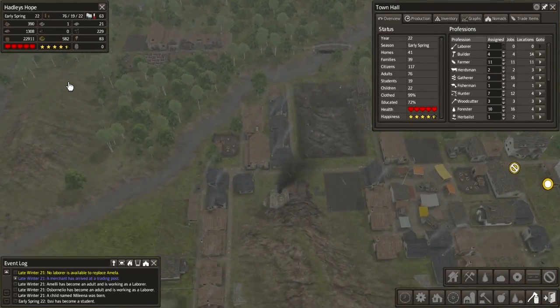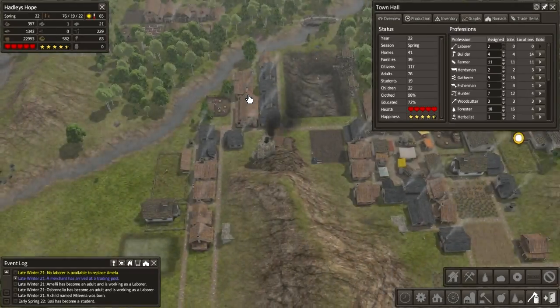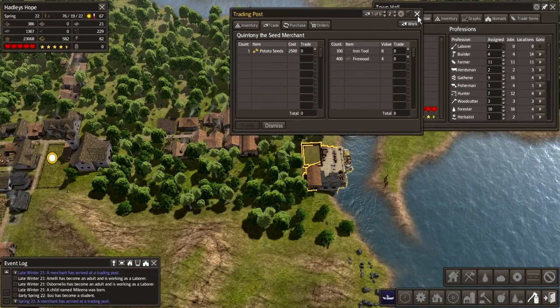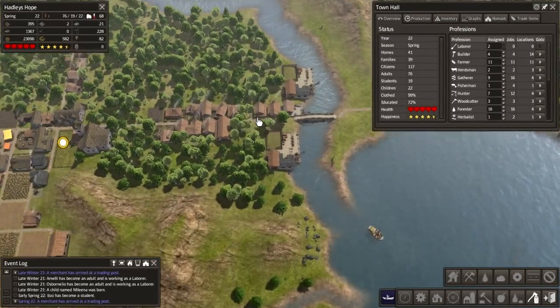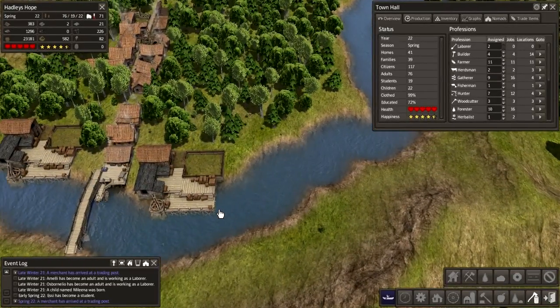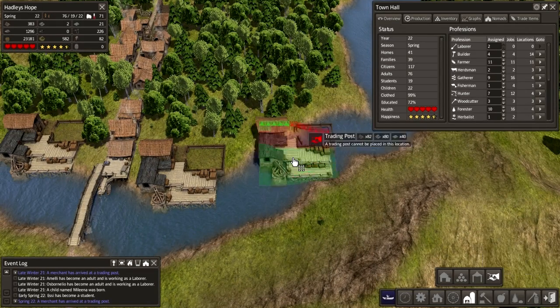Things are going pretty good - food is stable, we're low on logs but that's not so much of a problem for us. We've got another trader. What have they got - potato seeds? We're not going to get those because they require more effort to farm. We could put some more trading posts down to work with the amount of traders we get.